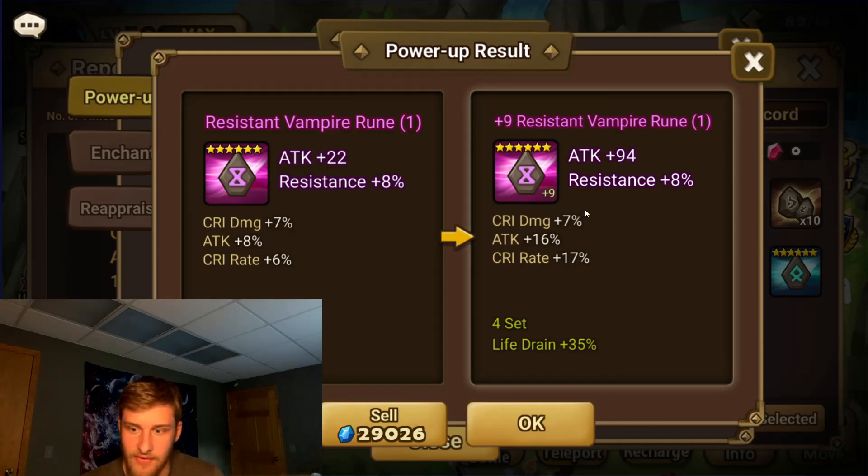It would have been better if it had 14 percent crit damage instead of the attack percent roll. Obviously getting max crit rate would be ideal, but if this had been a max roll into crit damage, it's even more viable because I can potentially grind on plus 10 extra attack percentage anyway. I already have some extra crit damage there, and I can still put 10 percent attack on here and bring it to 26 percent — it's just slightly less damage output.